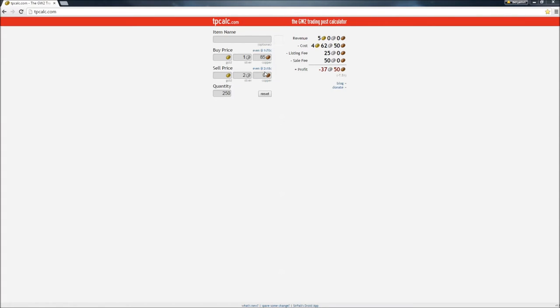Right here under the buy price, it shows the break even. It has to be selling for two silver and 18 copper each out of the 250 stack. You've got a total revenue of five gold. Your initial cost for all of this is four gold, 62 silver, and 50 copper. Then you also have your listing fee of 25 silver and your sales fee of 50 silver. So each stack of 250 is going to have a profit of negative 37 silver and 50 copper.